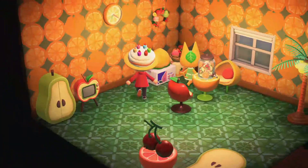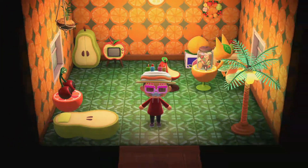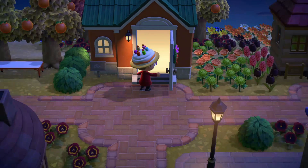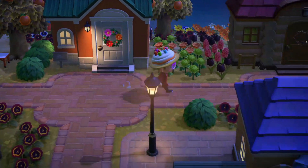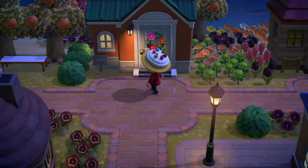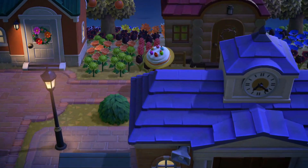I was up until like 2 a.m. trying to find Tangy using Nook Miles Tickets. I could not get her, and then my sister DM'd some guy who said you could buy Tangy for like 60 NMTs. So I bought Tangy from some guy and she arrived wearing this orange dress — it looks all right, I kind of like it.